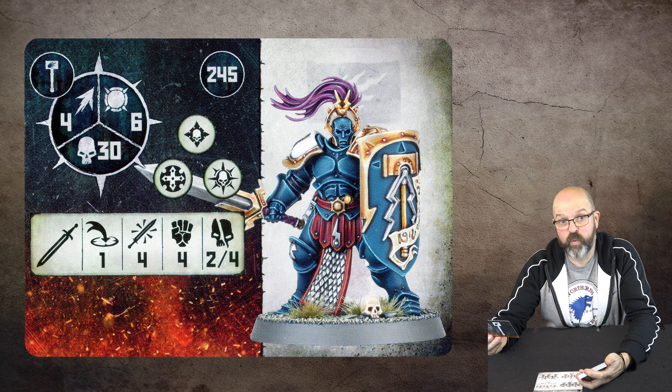Anyway, that's the Stormcast Eternal Warrior Chamber. If people like me waffling and commenting, we have all the other cards too. Comment and let me know — Slaanesh Daemon, whatever you want, we'll crack it open. This is probably the biggest of the card packs. They've still got other chambers and wizards to cover. If you like it, like and subscribe. See you Sunday for Warcry gameplay and Wednesday for more card openings. Cheers!